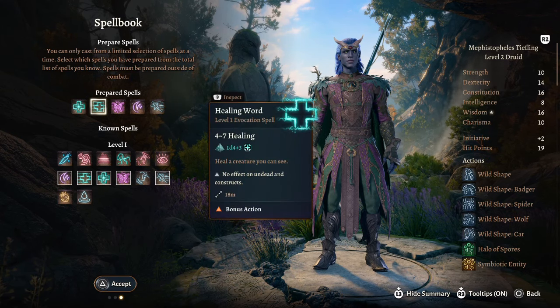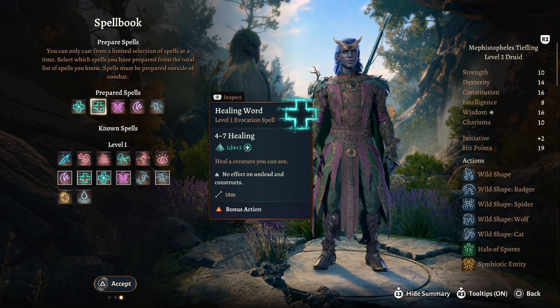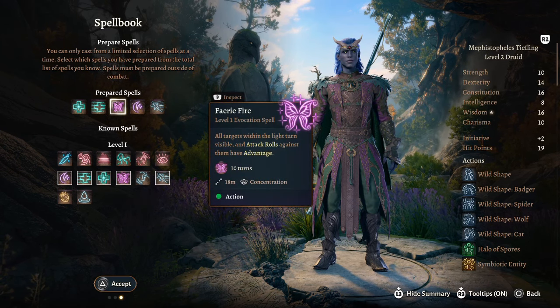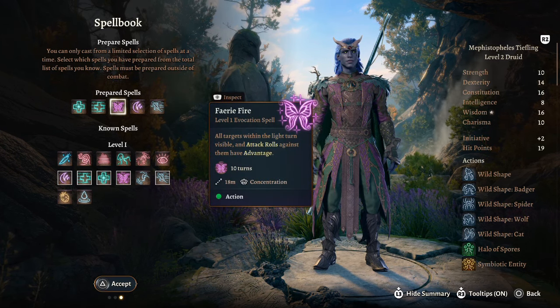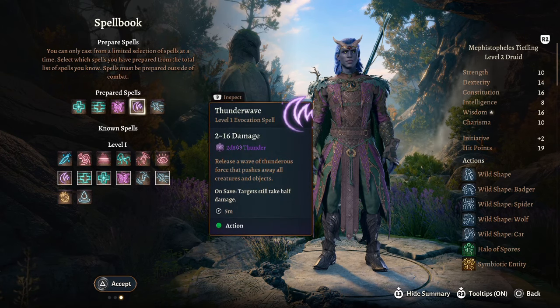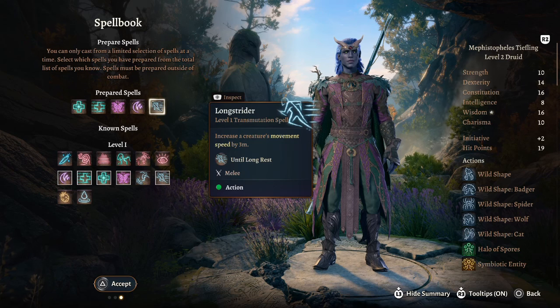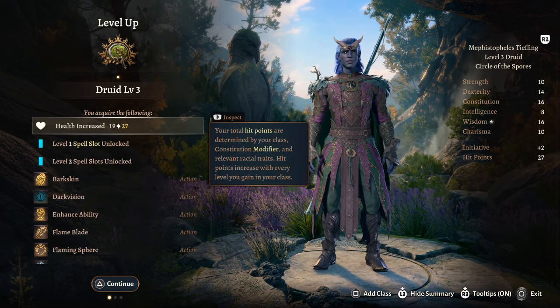For spells I would take cure wounds and healing word, since this will be a healer type character. I'd also take faerie fire because it's a very good ability to give you advantage, thunder wave because it's one of my favorite spells in the game, and longstrider.